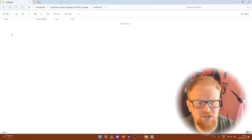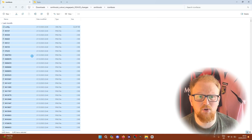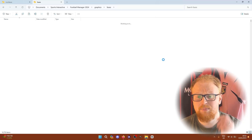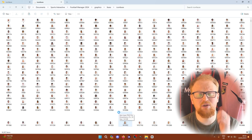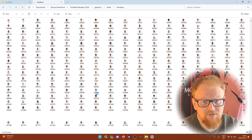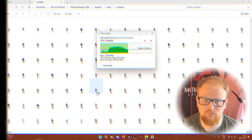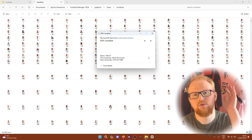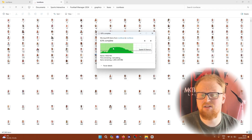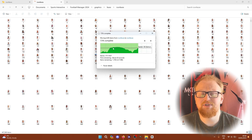Back in the download location you will see a config file and a load of other files — about 6,000 odd, as there were in the faces folder. In the icon faces folder, do the same as we did in the faces folder: paste them in, overwrite where necessary, and everything will be working in-game. When it asks you to replace files, there'll be around 2,500 files still needing to overwrite what's already there — just click yes and overwrite, and then we'll go see what you need to do in-game as the last step.